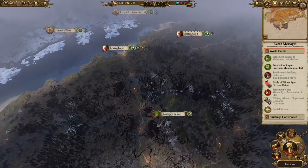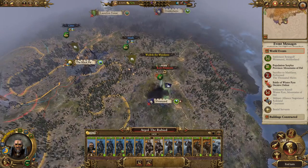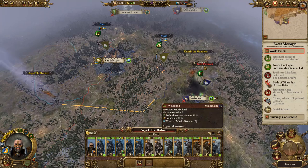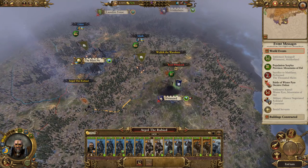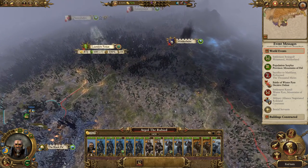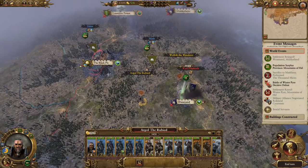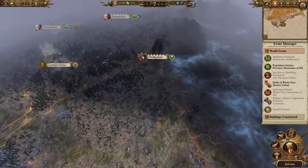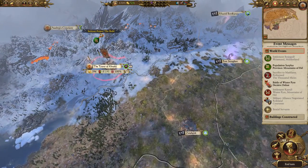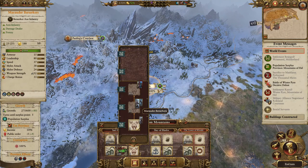We'll send Argyll over here to support Wulverick. Then we're going to go worry about some elves, because these bastards declared war on us but they're currently holding their ground rather intensely, and that is kind of a problem.